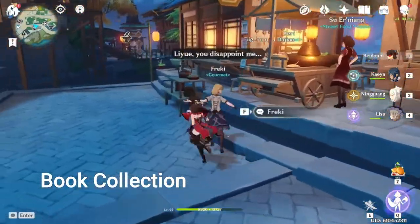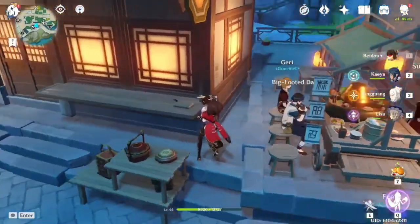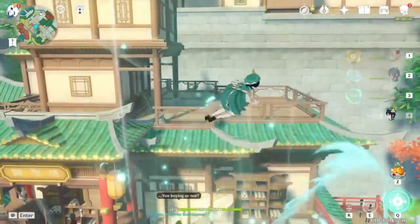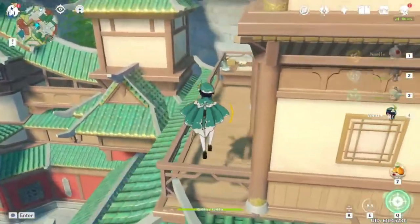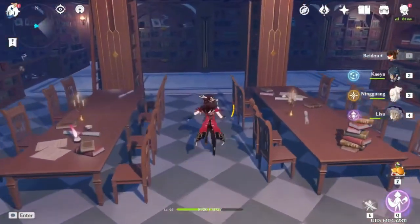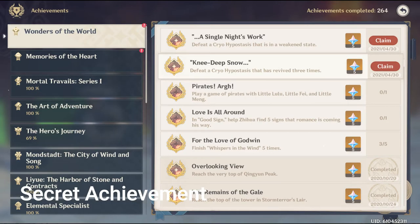There are also a few new books. While you're at Wanmin restaurant, there's a new book nearby — String of Pearls Vol. 5 is near a dining cart on a table. There are two more books in Liyue: String of Pearls Vol. 4, and Record of the Gallant Vol. 2, on the floor above the bookstore. And there's one more book in Mondstadt — Hex and Hound Vol. 9 in the Favonius Library on the lower floor.